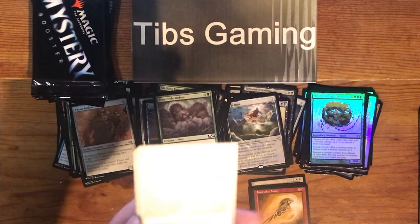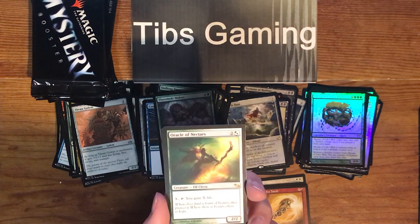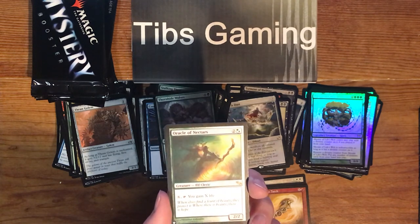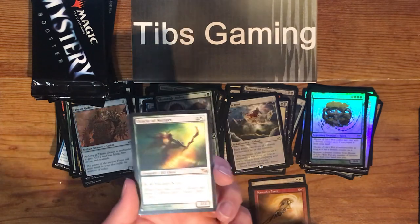Oracle of Nectars out of Shadowmoor, I believe. Two generic and then one green or white for an elf cleric. Pay X, tap — you gain X life.